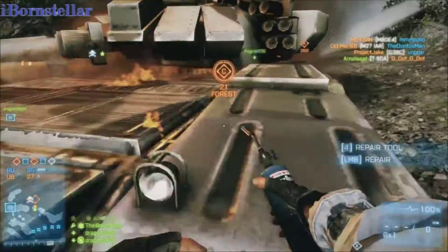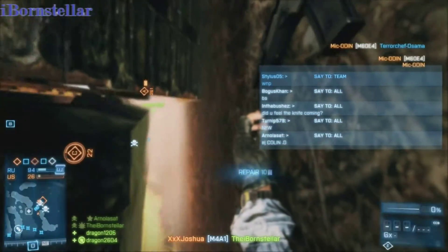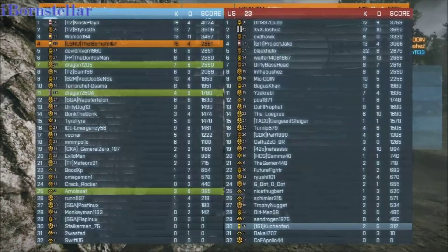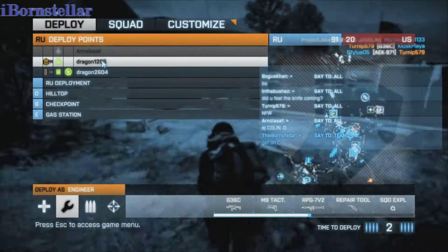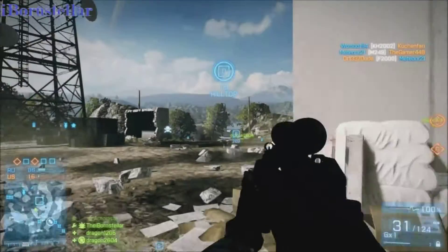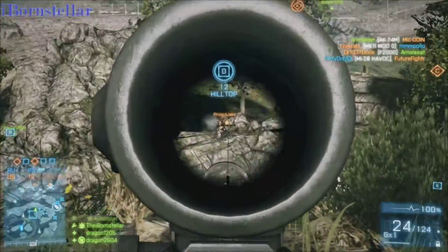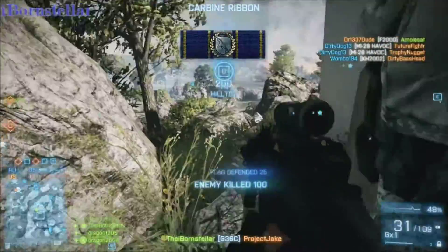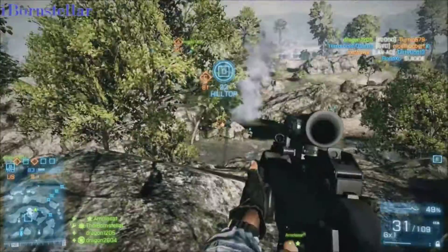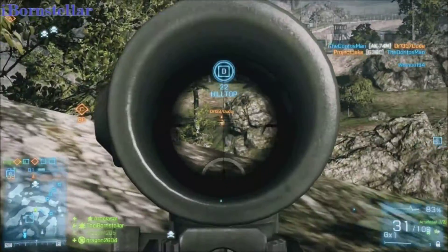Right there I thought there was somebody inside that tank but it turned out to be empty, so I tried to damage it and then the enemy jumped out — then I got killed, which was a bummer because we didn't get to steal the vehicle. I went back to spawn on D and grabbed an RPG. The game basically ends here — we're going 85 to 12 and the enemy ticket counter just drops like a fly.